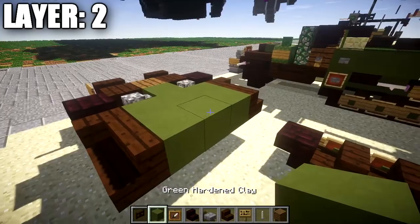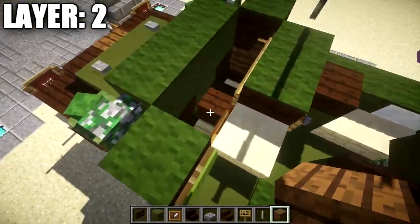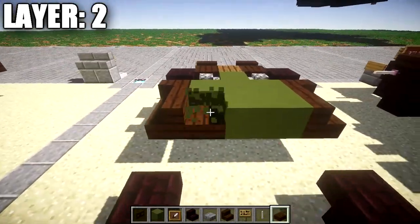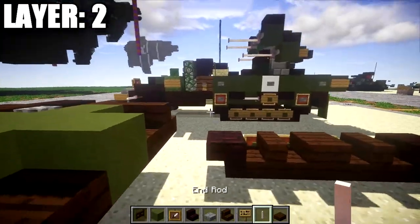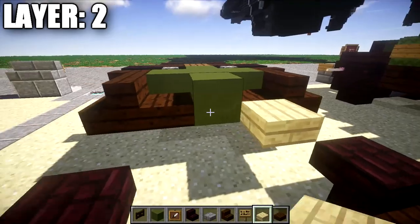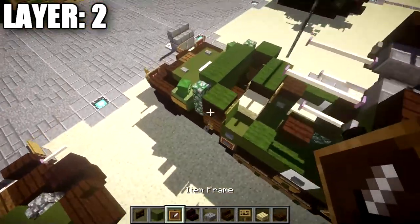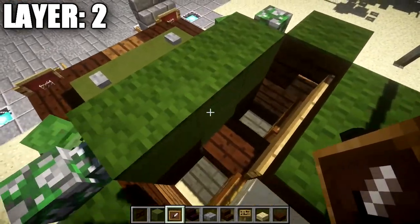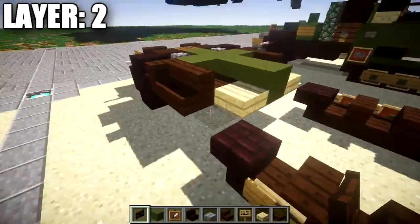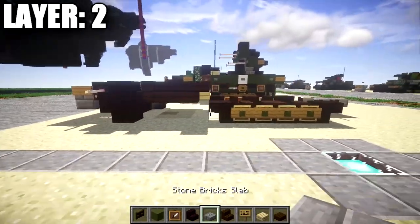Continuing on, place down a dark oak wood slab in this spot. Since we have some interior showing in this build, take these two green stained clay blocks and turn them to dark oak wood slabs. Then grab a birch wood slab and place one on both sides right there — that's going to be for your seats. In between them, place down a green stained clay block. After that, place down an upside down dark oak wood stair on both sides.